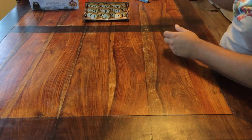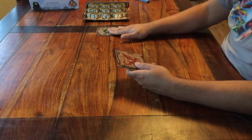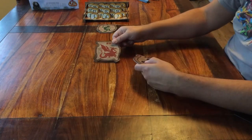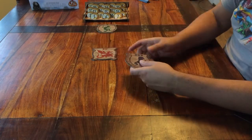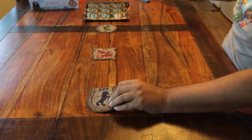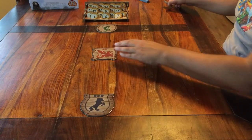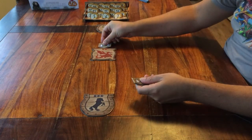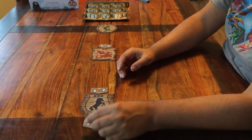Below that, you place this green board. A bit under that, this red board. Leave some room in between, because you're going to place cards here. And all the way at the bottom, you place this blue board. If you like, you could also place these three small boards in between as a reminder for a specific action.